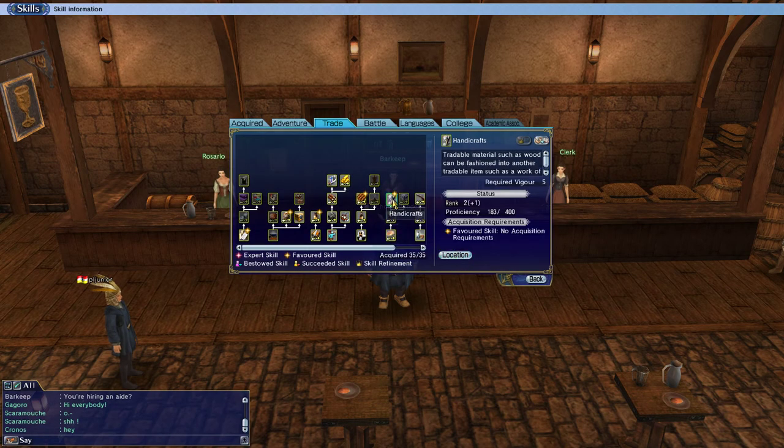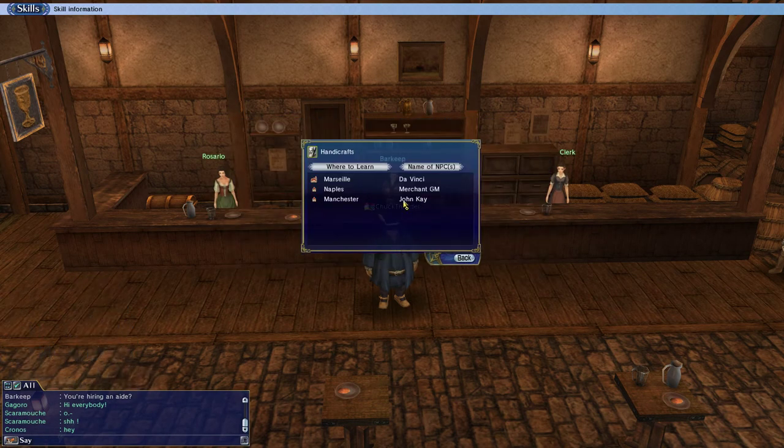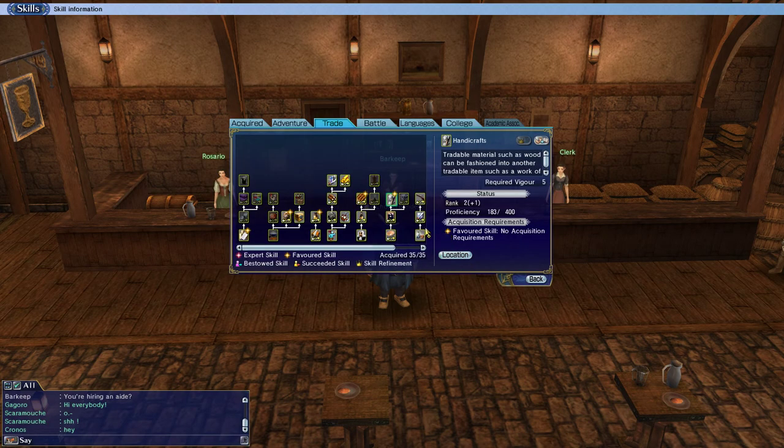I said to myself, okay, now I need handicrafts. To get handicrafts I needed to find these two people — one closer to me in Naples, and one in Marseille — Da Vinci. It also required art trading level two. But I didn't want to work on handicrafts until I had it favored — this little yellow star here. When it's favored, the amount of proficiency you need to level up the skill is cut in half, which really speeds up the leveling process.